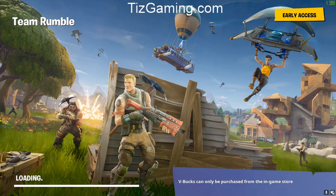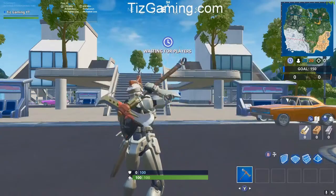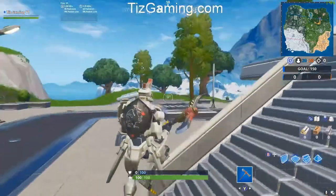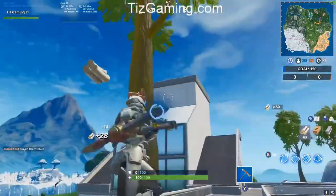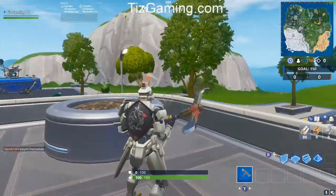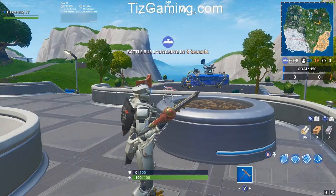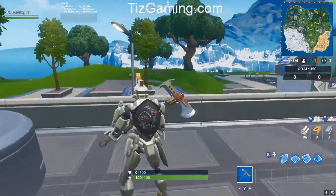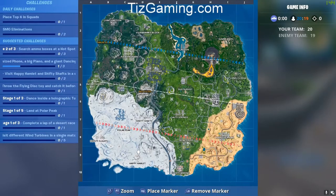Alright, we got in a game. Right now the Fortbyte that I'm looking at is Fortbyte 36. It says found on a snowy island and you have to be wearing the Sentinel skin. So as you can see, I have the Sentinel skin, and I'll be showing y'all how this works in just a moment.